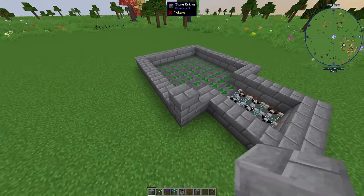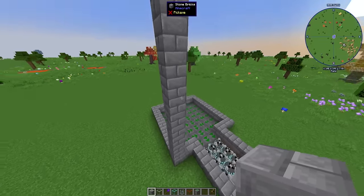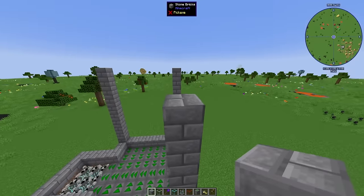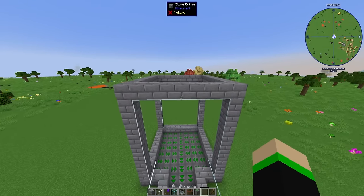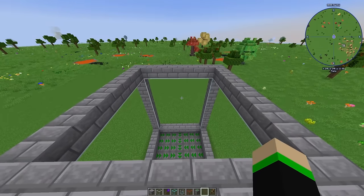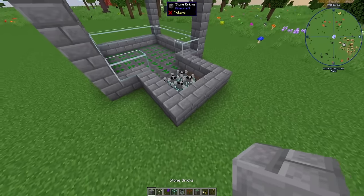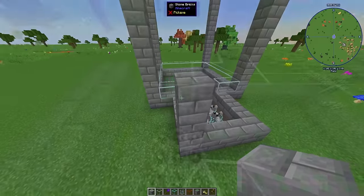Now we want to go ahead and build up. For this build I'm going to be using five spawners, so I want a total build height of 11. You can use any building block you'd like, but I'm going to build the four corners up and then fill everything else in with glass. That 11th block will be your ceiling block, so keep that in mind. For the kill zone, I like to build it four blocks tall so I can make a three by three window or door.